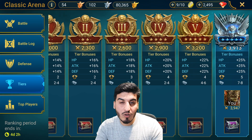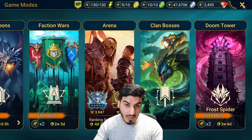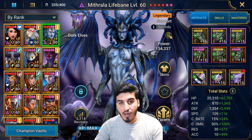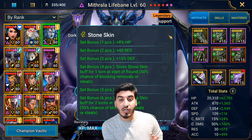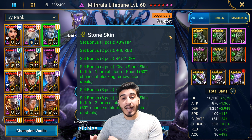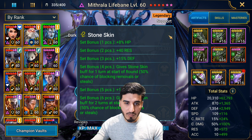The number one set on this list is actually the best set in the game — free to play or not free to play. This set beats every other set in PvP. You get it from the Hydra. It is Stone Skin. This set does so many different things, there are so many different builds you can put together with it. It gives you bonus HP, bonus Resistance, bonus Defense percentage, it decreases the amount of damage you take, and it puts a shield on you that means you are immune — you won't take any debuffs. It has a 50/50% chance of not having it stripped even if you do not have Resistance. It is an incredible, incredible set.